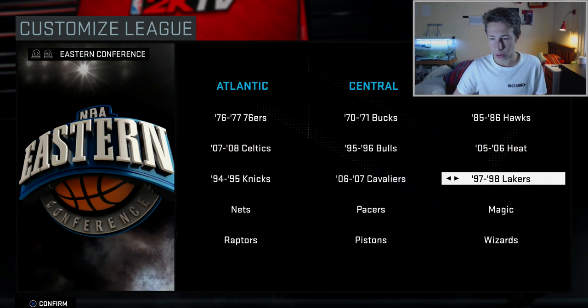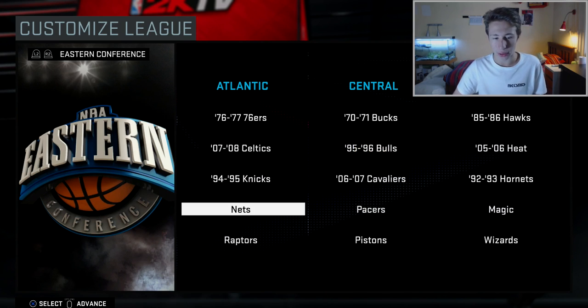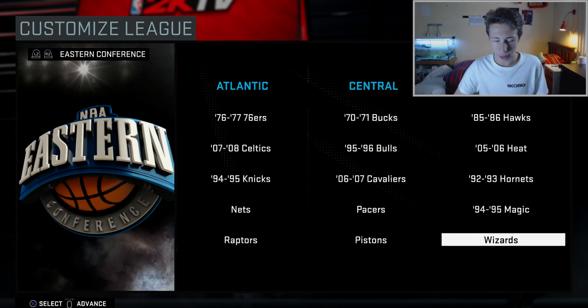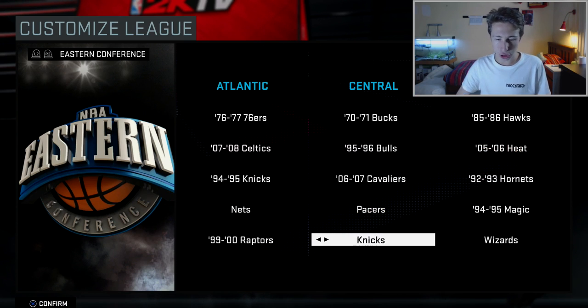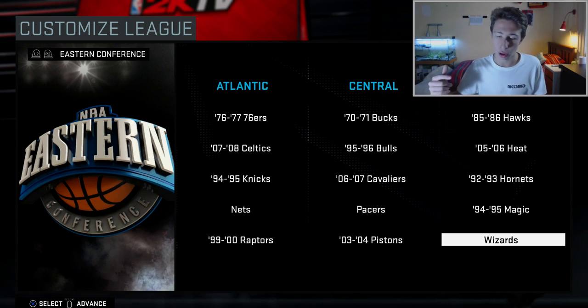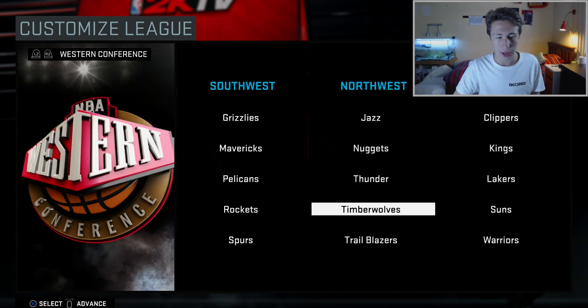The Charlotte Hornets — we'll actually choose the Charlotte Hornets. You have to keep the Nets because there's no other Nets team in the game. Indiana — we'll keep Indiana. Orlando — we're going to do Shaq and Penny in Orlando. The Raptors — obviously Vince Carter and T-Mac. The Detroit Pistons — I like the 04 Pistons with Billups, Hamilton, Rasheed, and Tayshaun. Washington — we'll leave Washington since I didn't create another Washington team.